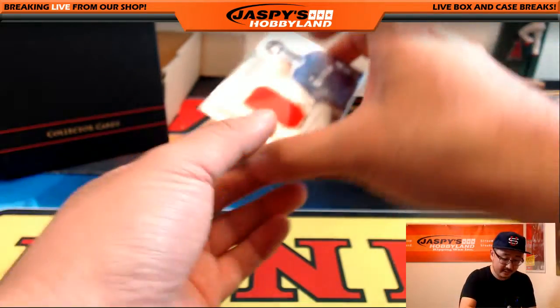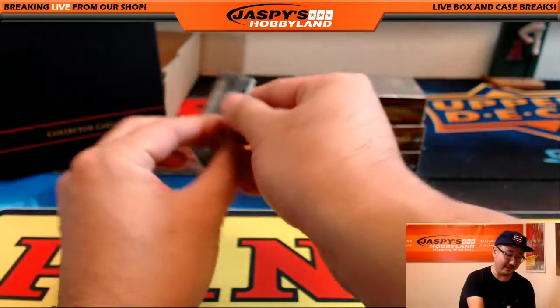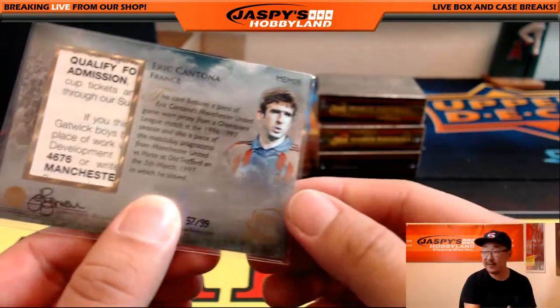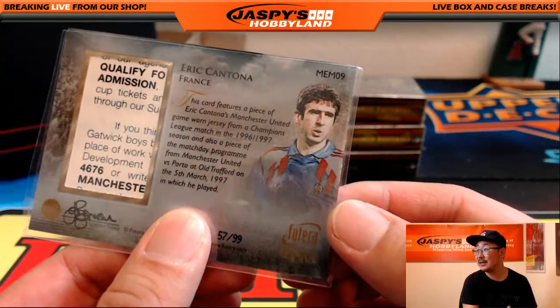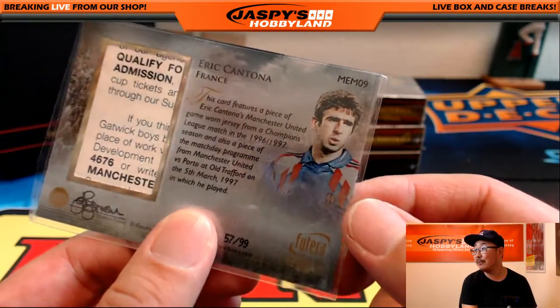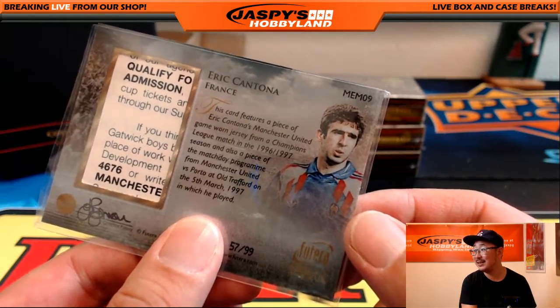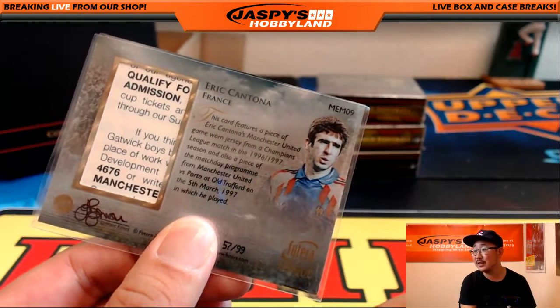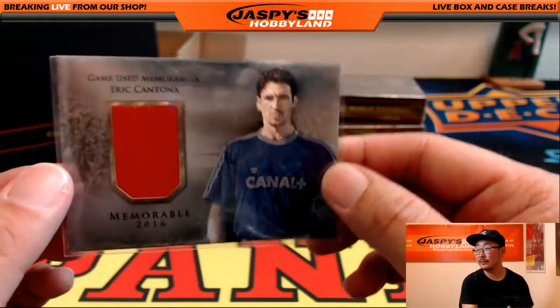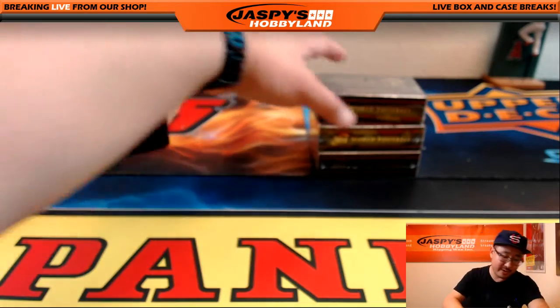And another hit in the back — nice. Game use memorabilia, Eric Cantona. That is 57 out of 99 on the Eric Cantona. The little paragraph tells you exactly where they got it — from a Champions League match from 96-97, that's crazy. And there's the match program right here too, piece of the match program. So the Eric Cantona obviously going to letter E — Victoria with that one.